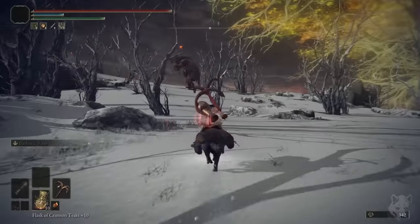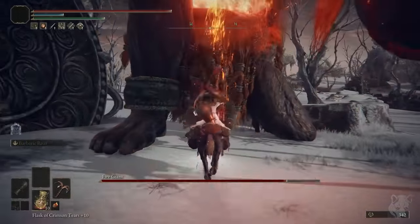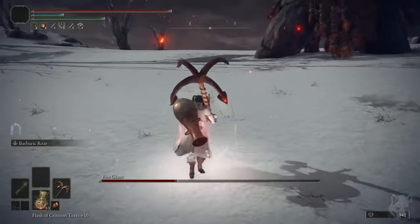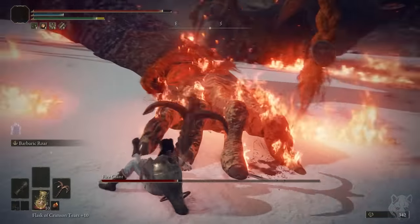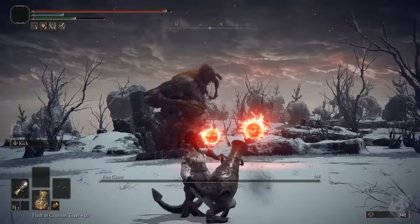So to soothe my broken soul, I travel to the far north where I meet the Fire Giant. It should be absolutely no surprise that Fire Giant phase one isn't an issue — I just ride at him and swing my oversized fishing hook. Phase two should have started out great with the free damage, but I was slightly out of position. Even with that mischief, he's still an easy first try.